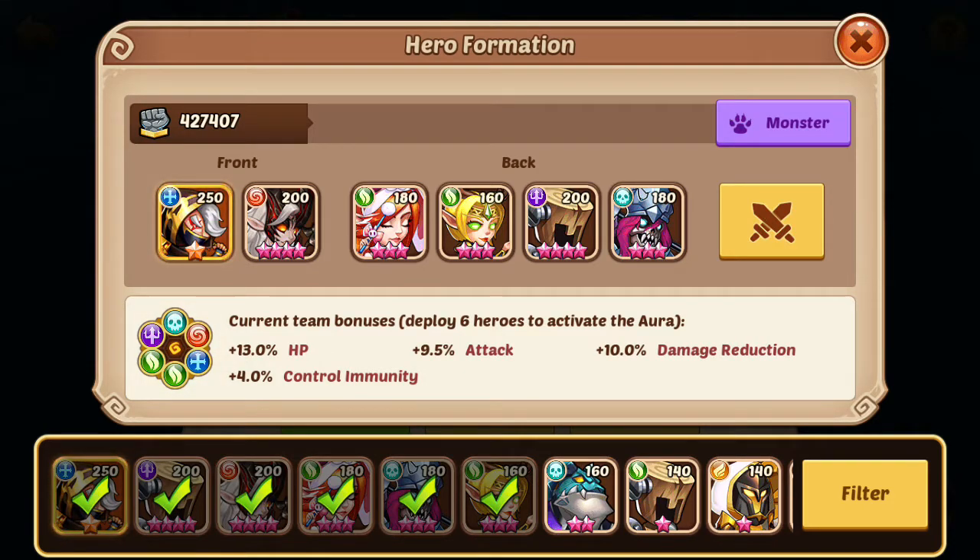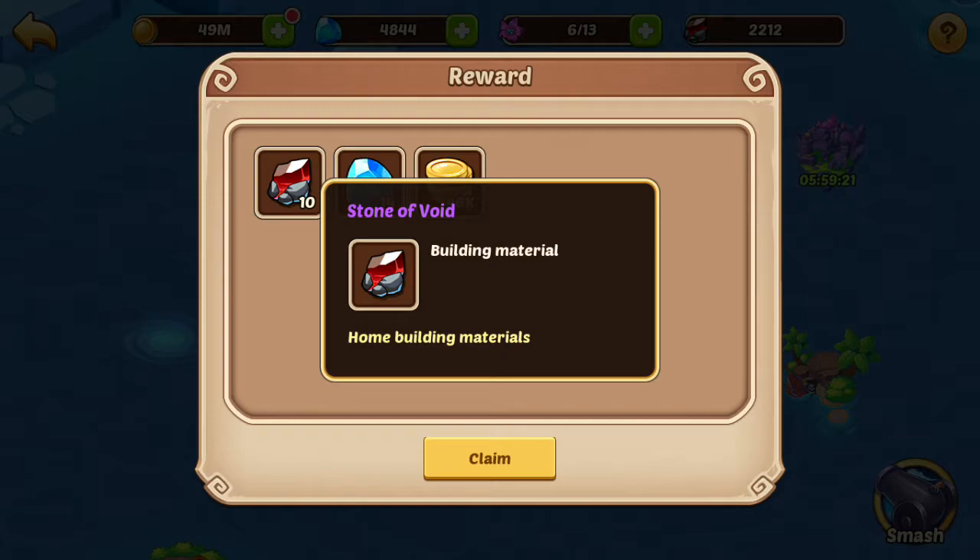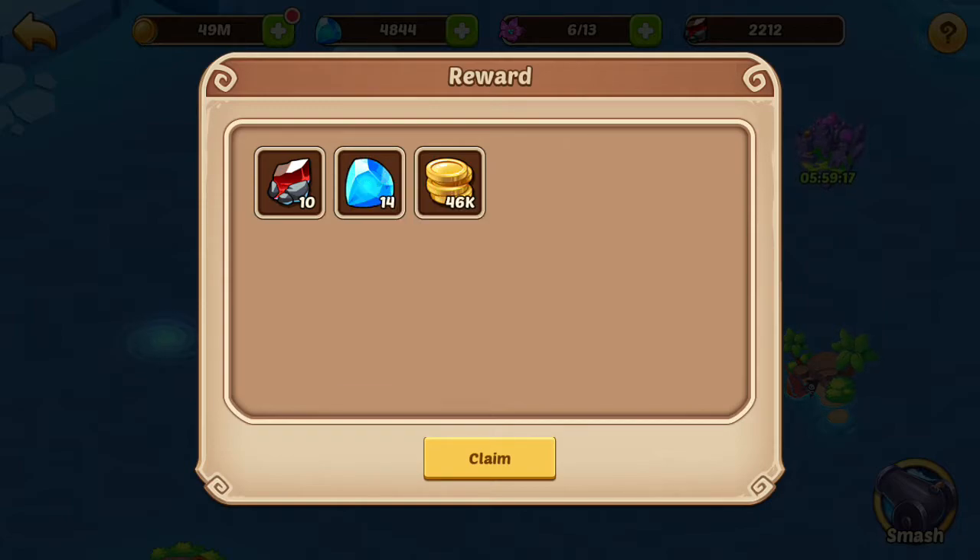These are the guys I'm working with. That one right there with the orange — he's a 10 star. The other one is like a demon; she's a 9 star, and it goes down from there. So let's attack. I got some rewards: some building stone material, pretty good, some gems and coins.